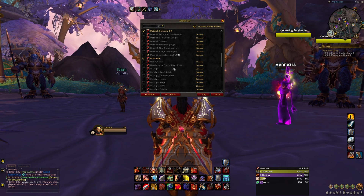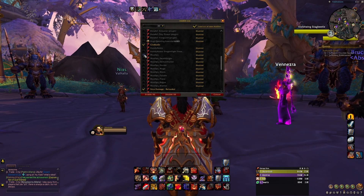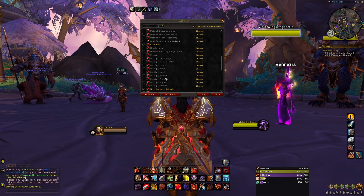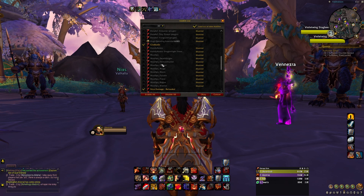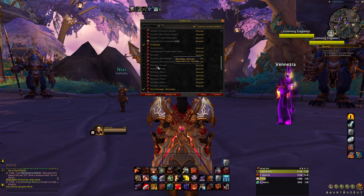MaxDPS — it's like a rotation helper. You download two things: the first is MaxDPS helper and then whatever class you want. I don't use it anymore because I know my rotation, but it's really nice to have when you start a new class and don't know what buttons to press to get the max damage. It helped me out a lot when I was learning all the other classes.